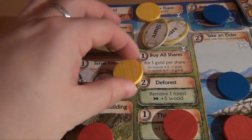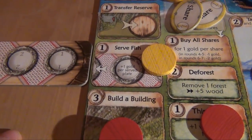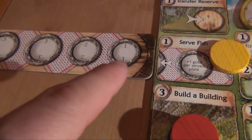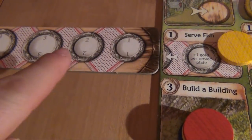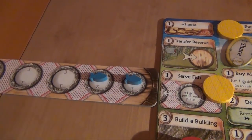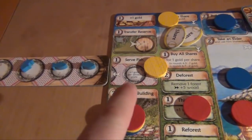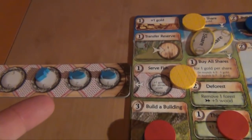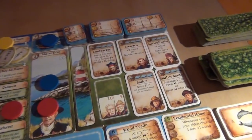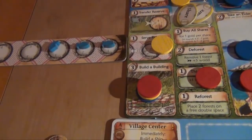Red builds a building — the boat house. It's worth minus one victory point, but it allows him to build a sloop for free, so he basically only paid two wood for the building. Yellow decides to serve fish. Here you can serve fish to as many plates as you like and receive one gold for each plate served. You always start with the lowest plate — filling this plate costs one fish, filling the next costs two, and filling the third costs three fish. So he gets three gold. The banquet table is full again, so in the next round everybody will be able to use their elders again — yellow is essentially helping the other players, but also giving himself an opportunity to use elders. To clarify, you can always take elders; you just can't activate them if there's no fish on the banquet table.